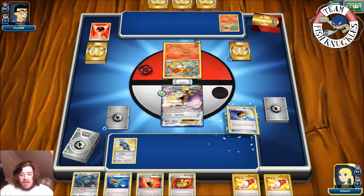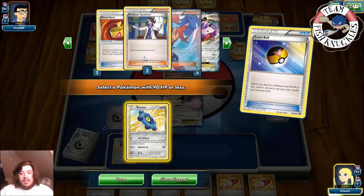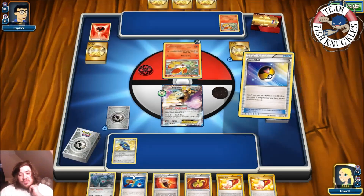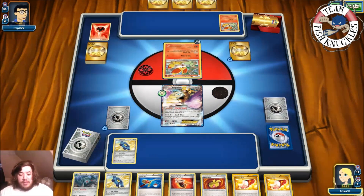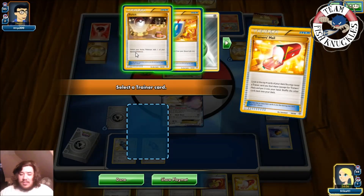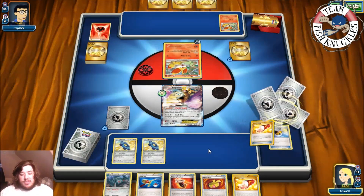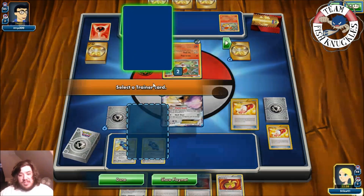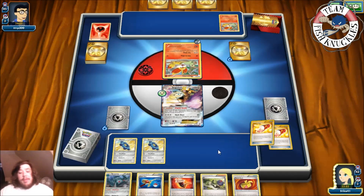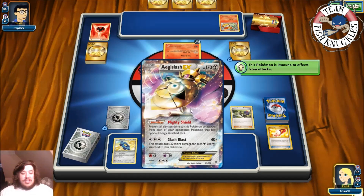On our turn, we Level Ball to get a second Bronzor — we need to set up more. Three Genesect are still in the deck along with two Switch and a Float Stone prized. We grab the Bronzor, put it down, and use Trainer's Mail. We're tempted to get the Switch but don't want to in case we hit a Sycamore. We use N, giving my opponent a new hand — they could have a Rare Candy and Delphox sitting ready, you never know.